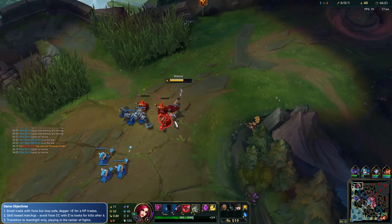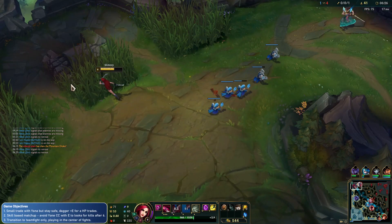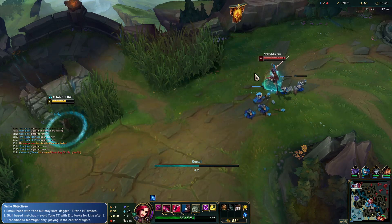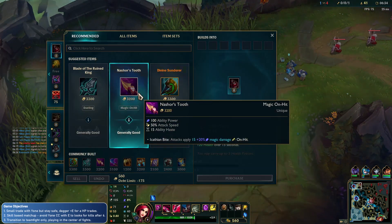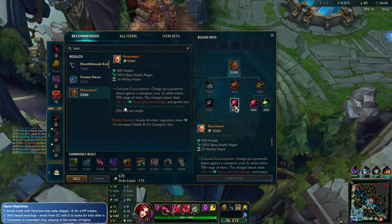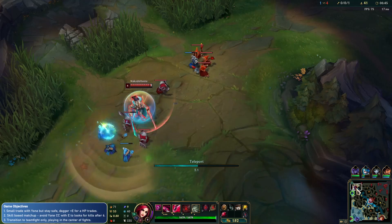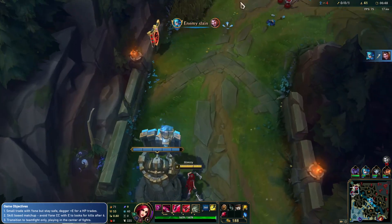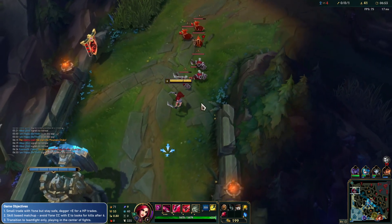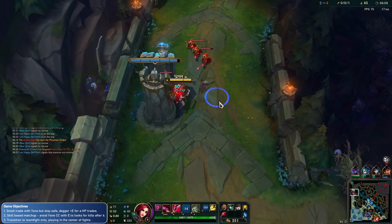Oh my gosh, this is hard. We tried. He might hold this — no, he pushes it again. Not really the right play for him. He should definitely hold one of the waves to make me lose a little bit more than I would. We're buying Heartsteel, right? And then we're TPing on this one because he's going to crash this wave. Him pushing the wave actually forces my TP regardless, but I lose more if he freezes it.